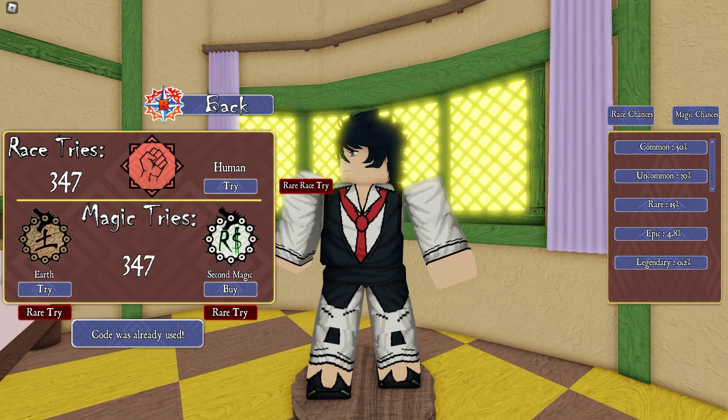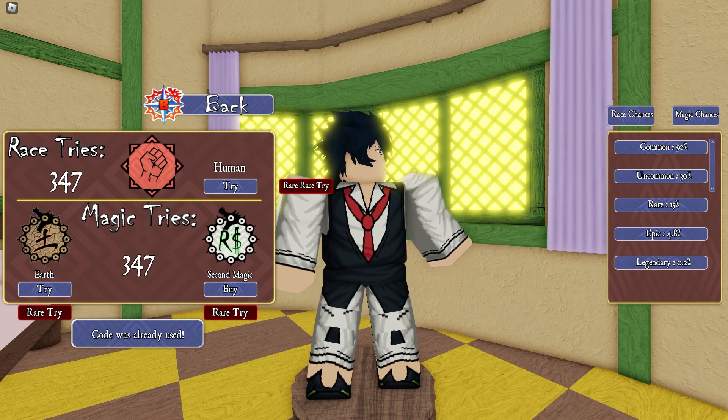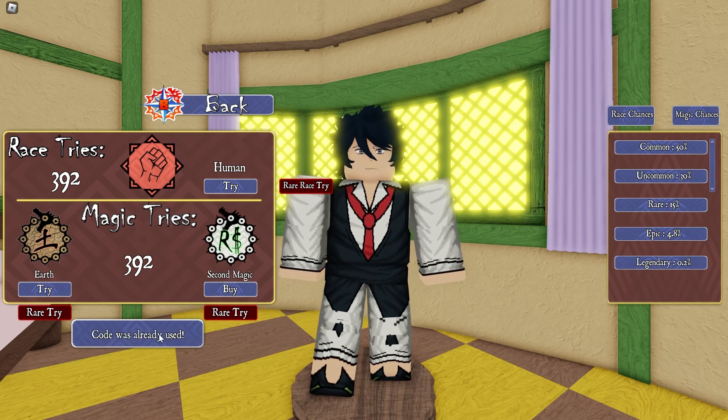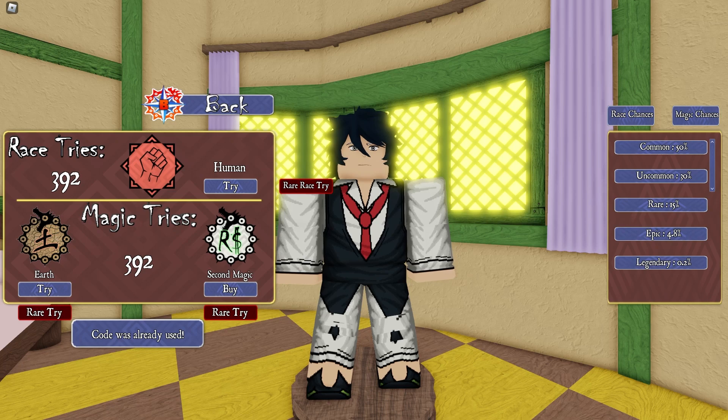The next code is Big Top Hop, which gives 25 spins of each type. There's also another code which gives 20 spins each — redeeming it right now for 20 spins each.